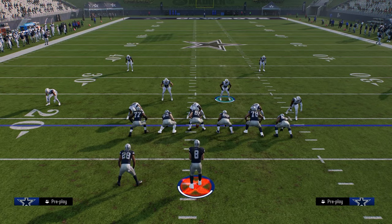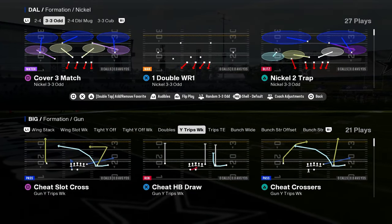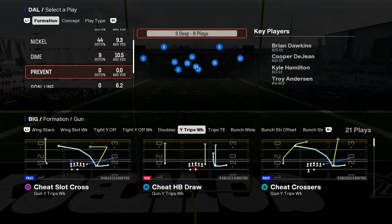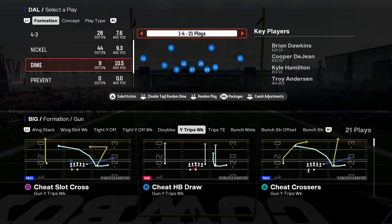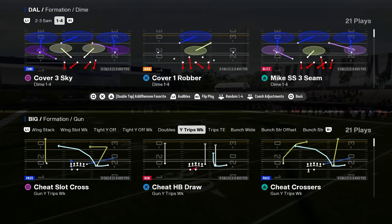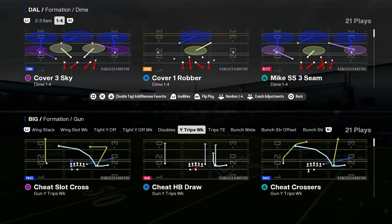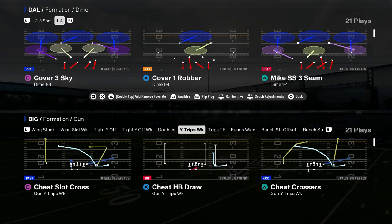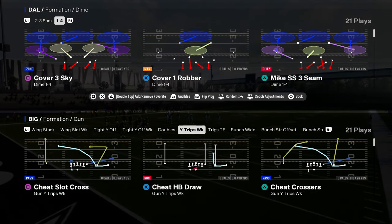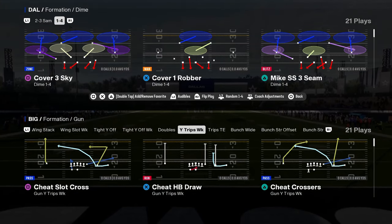So the best defensive playbook in the game, in my opinion — the most versatile defensive playbook — is going to be the Vikings playbook because it features every good defensive formation. The only good defensive formation you really don't have access to is Dollar itself, but you do have 2-3 Sam and Dime 1-4-6. There could be an argument made that Dime 1-4-6 is just as good as Dollar, if not better in some ways. If you want to learn more about this defense and how to use it to stop the best offenses in the game, join our school community — it's only $10, and the link is in the description below.